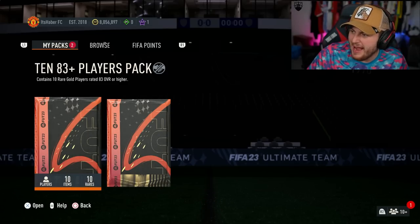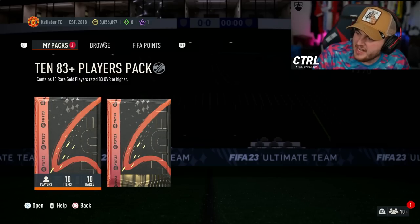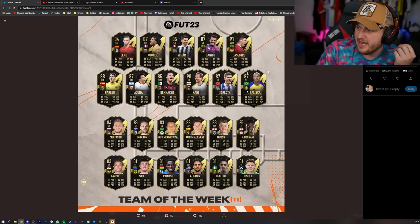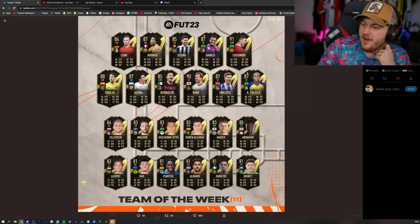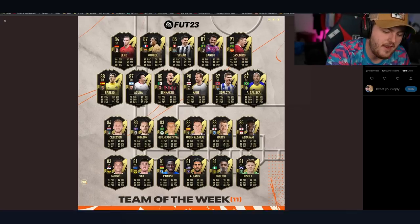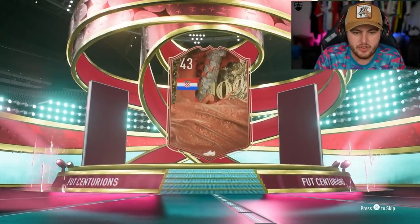We've got Centurions in packs. We also have a brand new Team of the Week. Team of the Weeks are Team of the Weeks — they're not super exciting — but this is the new Team of the Week if you're interested. We have a 91 Casemiro, which is a massive W, a 90 Harry Kane, 87 Solov, 87 Kunde. That can't play CB, really annoying. There's some decent cards. I feel like EA are trying to juice Team of the Weeks to make them a little bit more usable, which I think is a good idea.